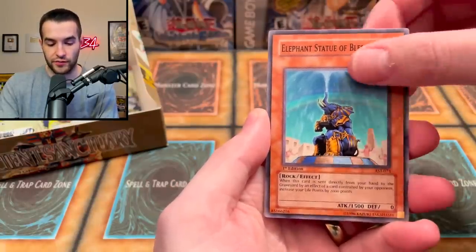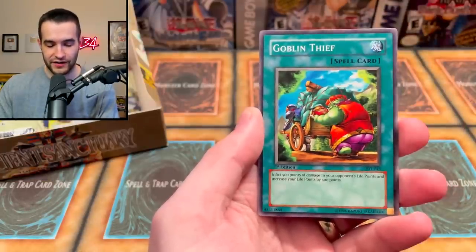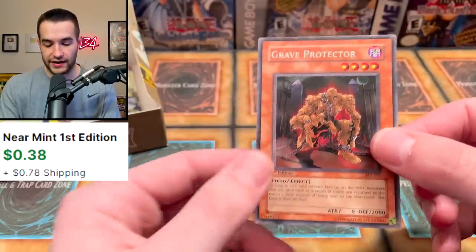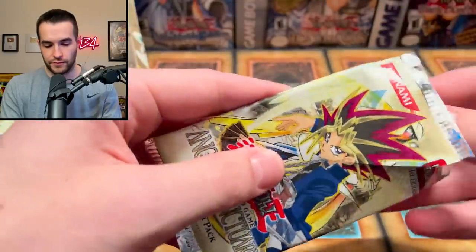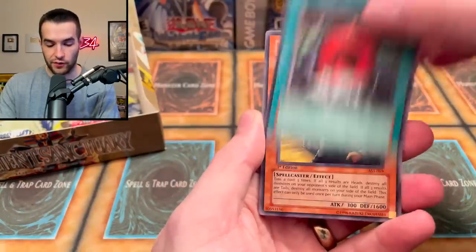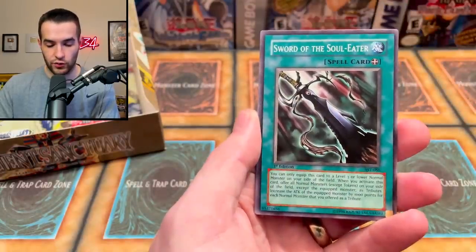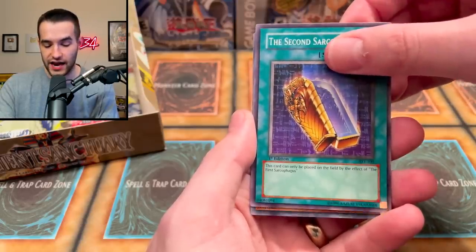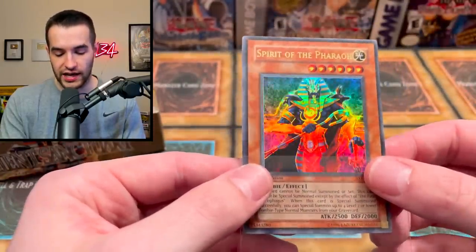Dust Barrier. Sonic Jammer. Elephant Statue of Blessing. Desert Sunlight. Desert Toper. 2,000 Needles — tribute version. Goblin Thief. Order to Smash. And a Grave Protector. Enchanting Fitting Room. Sand Gambler. Wall of Revealing Light — now not limited to one. Rocket Jumper. Nubian Guard. Sword of the Soul Eater. Backfire. Second Sarcophagus. And Spirit of the Pharaoh — wait, another Ultra Rare! Two Ultra Rares really close together. That's kind of weird. Let's check the corners in the back. A little bit of whitening on that one too. Centering yet again is a little bit off.